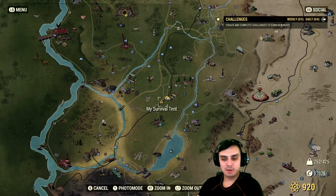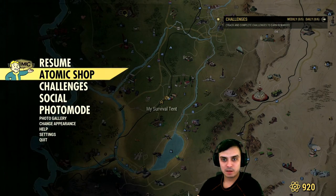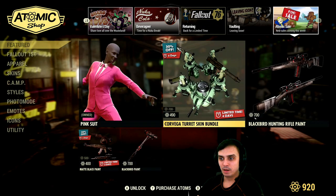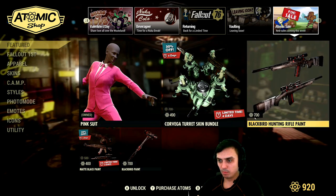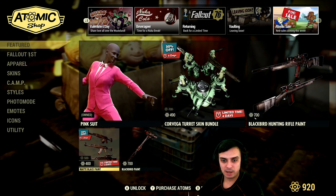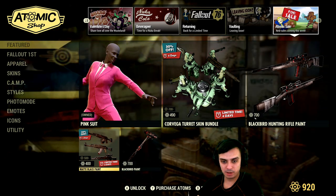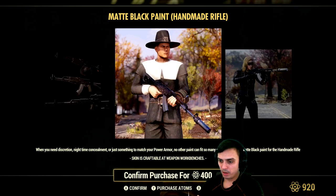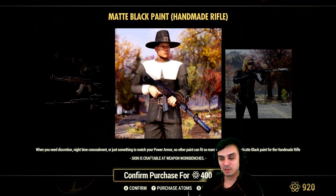Let's navigate to the shop. Yesterday we had the final day to claim the Blackbird hunting rifle with the discount. As you can see that's gone now, and we got the black Handmade with a 20% discount, which is really cool. I got charged for the follow-up first and I didn't get my atoms — I believe another two days is needed to get the atoms because this time I'm on the monthly basis and not the yearly one I bought for PC.